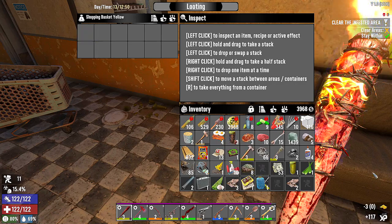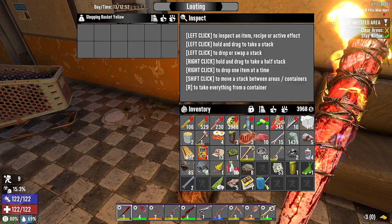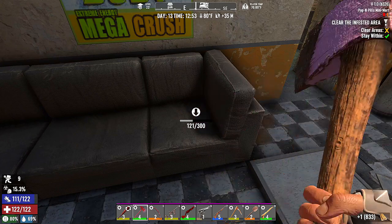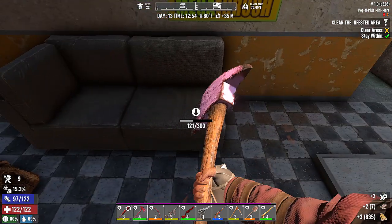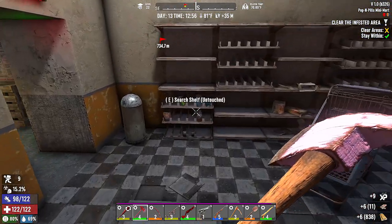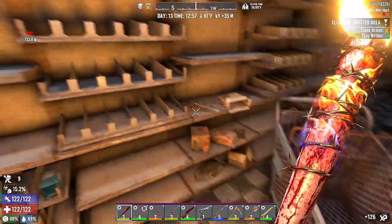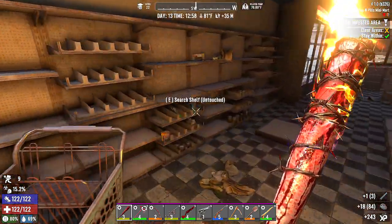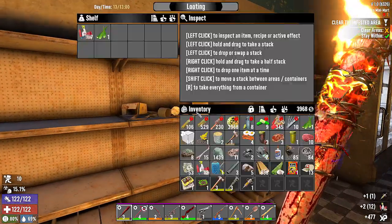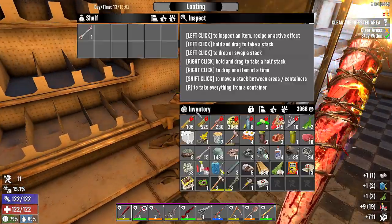Cornmeal — why am I keeping that? Cloth will scrap to brass. We'll find more. This gives us a bunch of cloth — oh, only two pieces. We'll leave that stuff. A lot of this will stack. We'll sell the steroids to Jen. Actually, we might need to keep the steroids — oh nice, a first aid kit — if things get out of hand on Horde Night. We can get out of dodge pretty quickly.